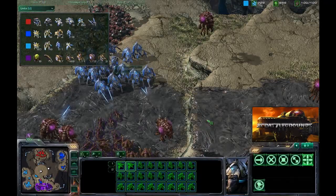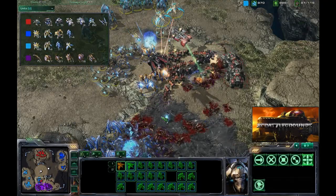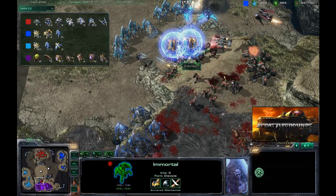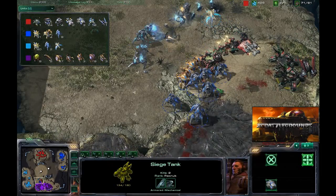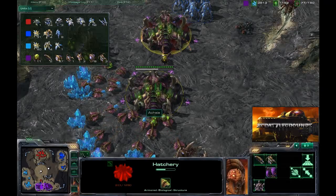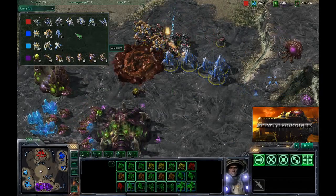Moving into position - the zerglings come up trying to get around on the stalkers and take out a good number of them, but unfortunately there are so many Terran infantry. Using that graviton beam to lift off those immortals and take them out of play, but those siege tanks in the back line are proving to be very effective. We've whittled down a decent amount of the army but unfortunately both of our armies have been completely decimated. I'm going to lose the expansion rather quickly. I just didn't have enough to take out those siege tanks - a couple more phoenixes and I could have gravitoned them all.